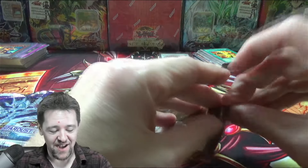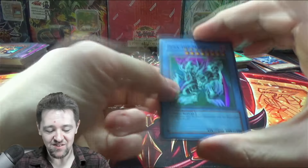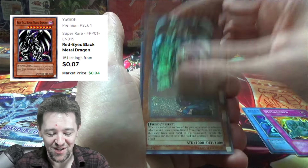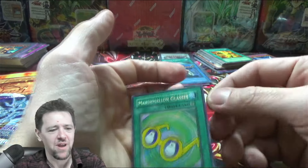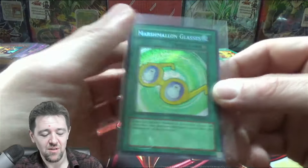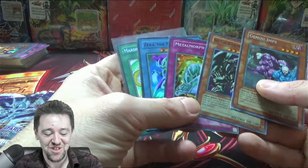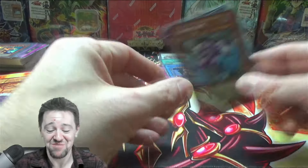Main event time — Premium Pack, Turbo Packs, two Stardust Overdrive. Zera the Mant — that's the one we want to see in Secret Rare. Metal Morph, also good. Red Eye's Metal Dragon — you're getting a good card. Gemini Ups, Marshmallow and Glasses — I want to say that's actually one of the rarer ones to get in Secret Rare. We want to see Zera or Red Eyes in Secret Rare because those are the big cards. That was actually a pretty nice pull, dude.